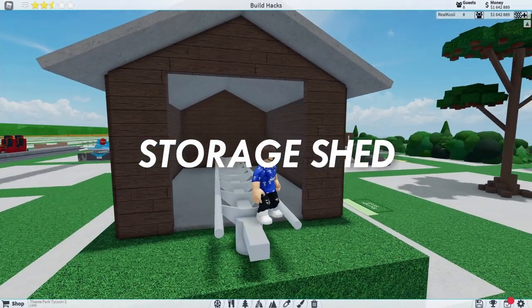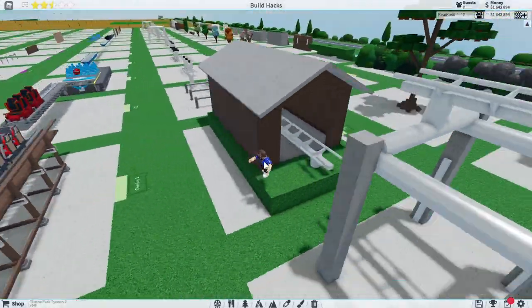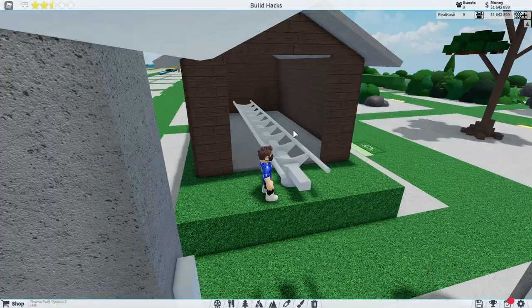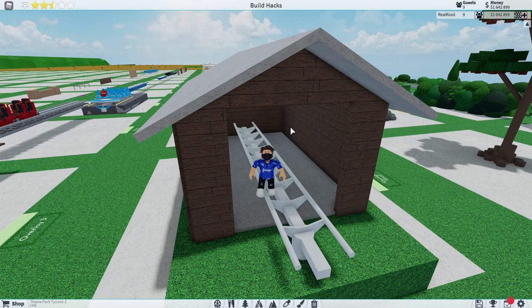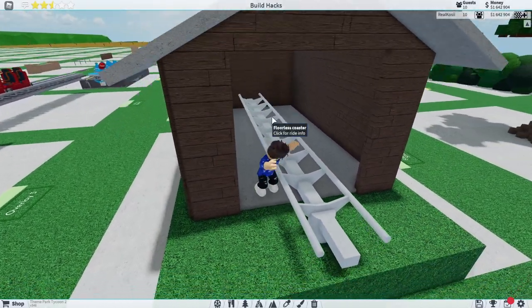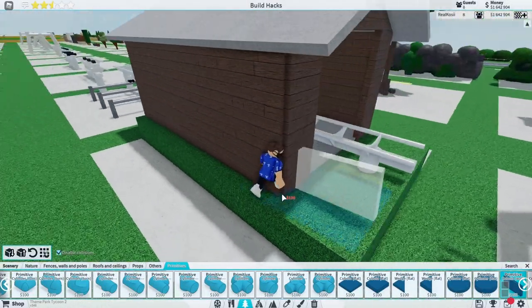Speaking of switch tracks, you can see we've got a lovely storage shed. This is useful to have on the edge of one of these — you could have the track go over a little bit and then have one of these storage sheds. In places like Happening Point, which is my building series, I have storage sheds similar to these. They are very very simple — basically all they are is some lovely primitive walls stacked up around each other.